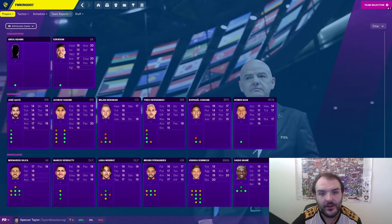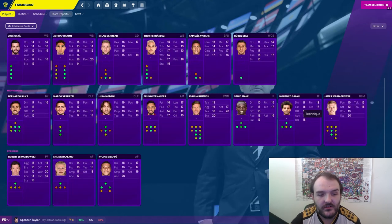Just before we get into the game, this is the squad that FM King drafted. He's got Ederson as his goalie. In defence he's got José Gaya, Hakimi, Skinner, Theo Hernandez, Varane, and Ruben Díaz. And then in the midfield he's got Bernardo Silva, Ferran, Modric, Fernandes, Kimmich, Mané, Salah, and James Ward-Prowse. Because James Ward-Prowse gets picked by everybody on draft mode — he is a monster with set pieces. Hopefully we don't come across that today.